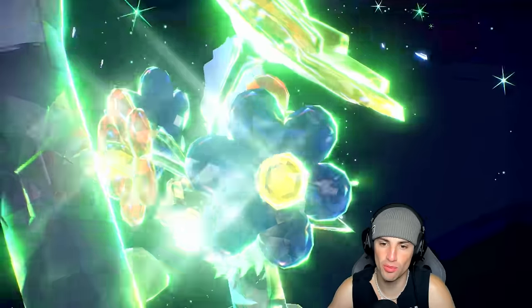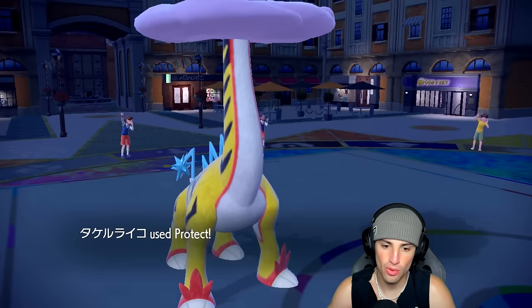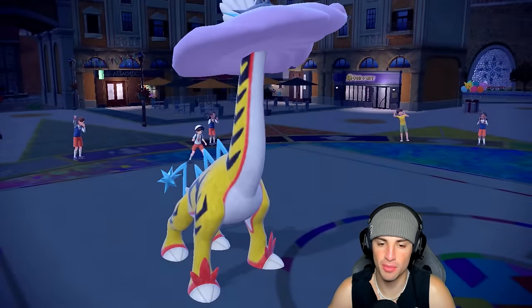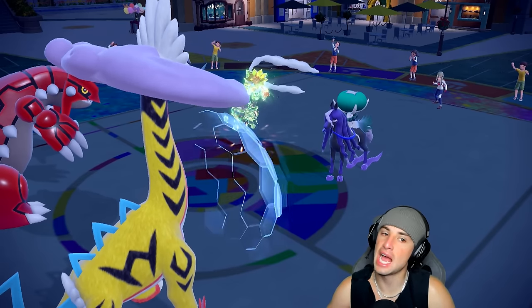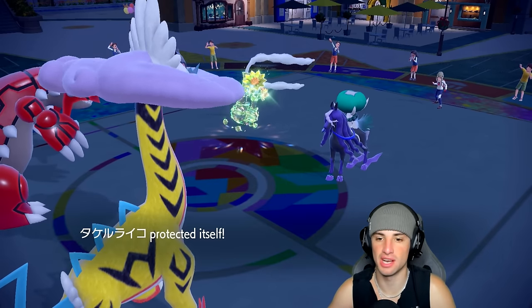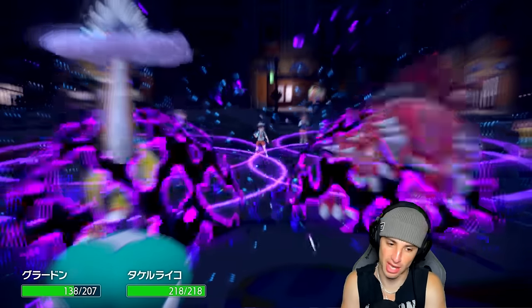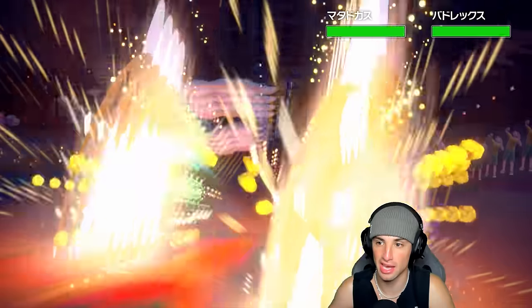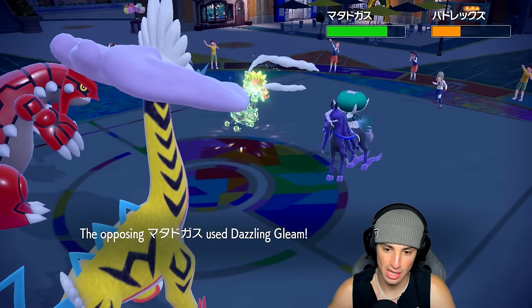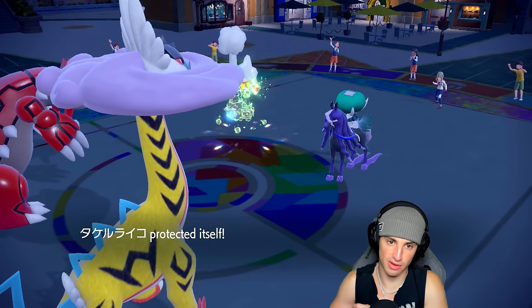We're more worried about Shadow Rider Calyrex than anything. I'm hoping I can just land Precipice Blades into that and Thunderclap it away to get rid of it. There's the Astral Barrage — I have the Assault Vest so I'm tanking it. Groudon should serve decently well. Blades lands double, which is great! Thank you guys for crossing your fingers. Moongeist Beam is going to fly but we'll be fine. I want to Terastallize my Raging Bolt.